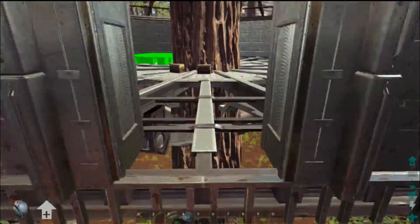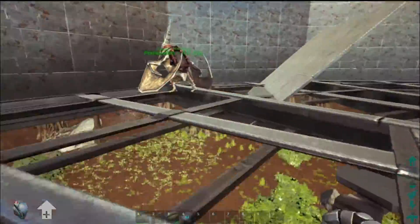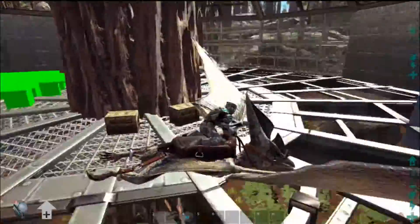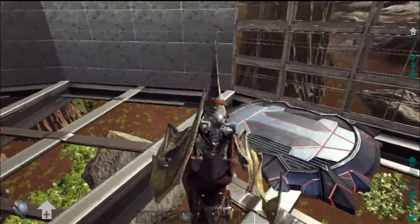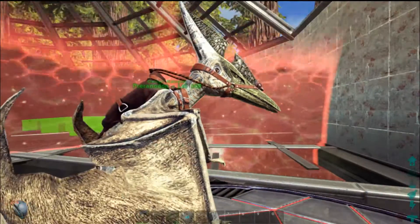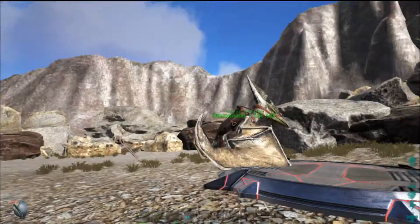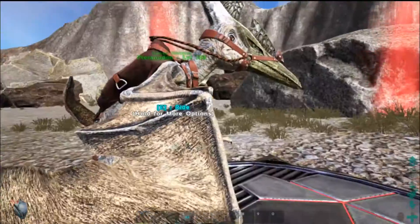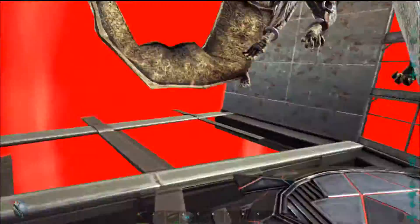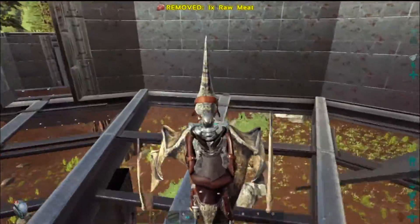The other thing is that this will teleport your dinos for you. It has a bubble and anything inside that bubble when you activate the teleporter will get teleported. If we walk our pteranodon over here and hop off and activate the teleporter, I don't even need to be on him — he's just going to get teleported with us. You can see we are back in the volcano and he got teleported along. This would be great for when you're out mining — set one up in the volcano, take your Anky over there, fill him up, and bring him back directly into your storage room.